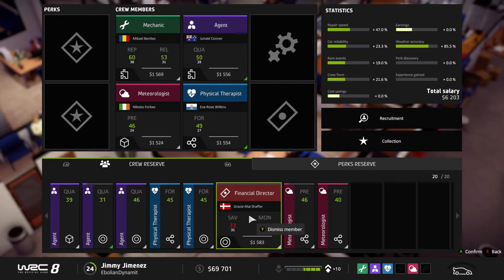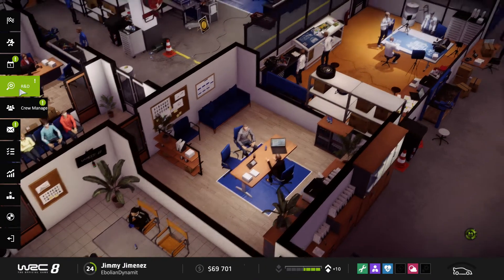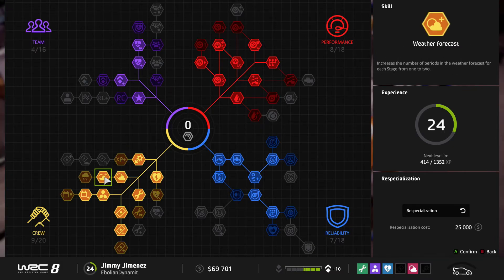Here's the crew for the German rally. Still no engineer, and this time no financial director because he has real fatigue. Let's check what we can upgrade on this car. I went for the aerodynamism skill, and since it's going to be an all-asphalt rally, I'm going to need to know more about the weather, so I'll need the weather forecast skill.